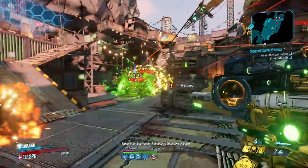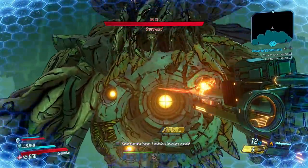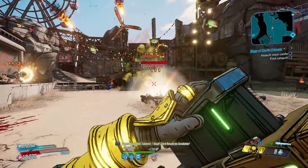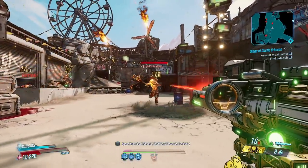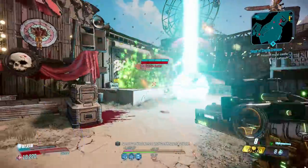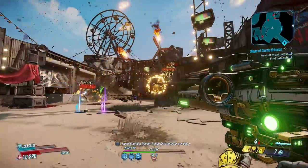It fires deadly plasma beams that grow in power the longer you hold down the trigger. It's a precision launcher, hitting crits consistently and capable of producing explosions over wide areas. It's mainly a bossing launcher due to that extreme ammo consumption, but Moze can use it just fine in the mobbing arena. If you're not Moze, you won't be able to mob with it for very long without some regen, but its bossing capabilities make up for that.